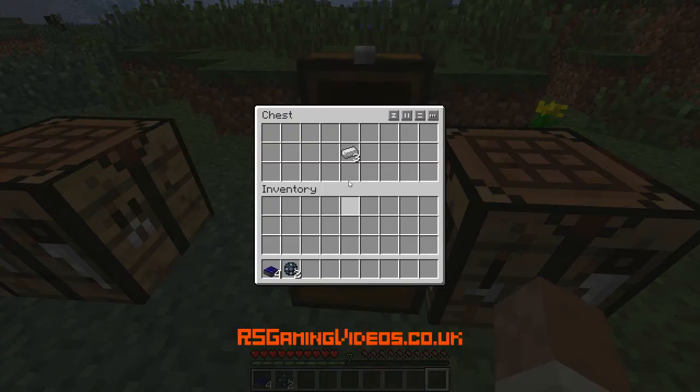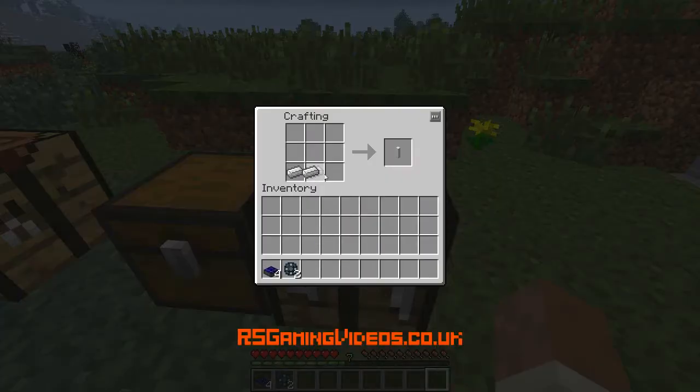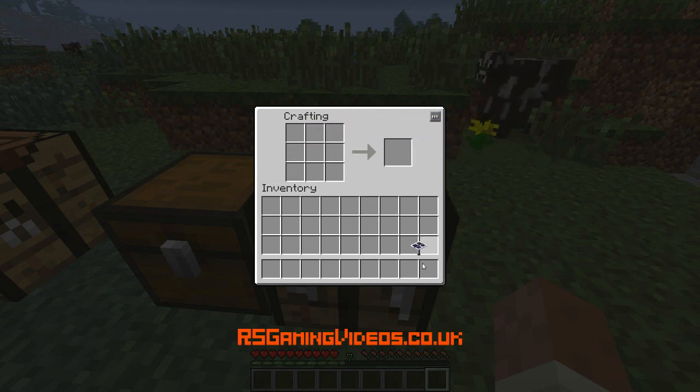So put that down there. Then I've got three iron — iron along the bottom, enriched alloy in the middle, two of them. And these last four spaces are for the solar generators. So it's very cheap other than the solar generators; you need four of them but you're getting nine times the power.